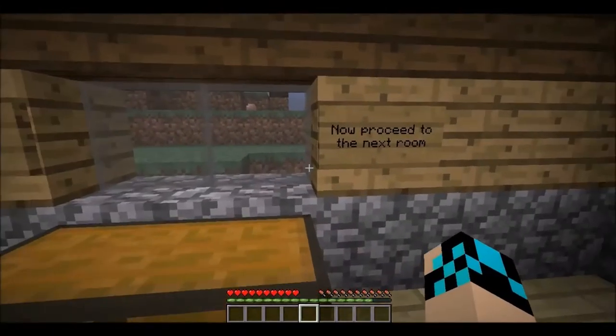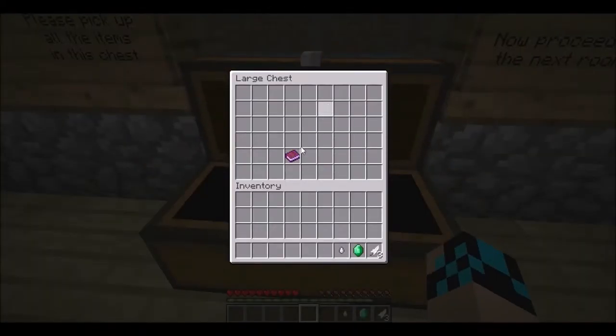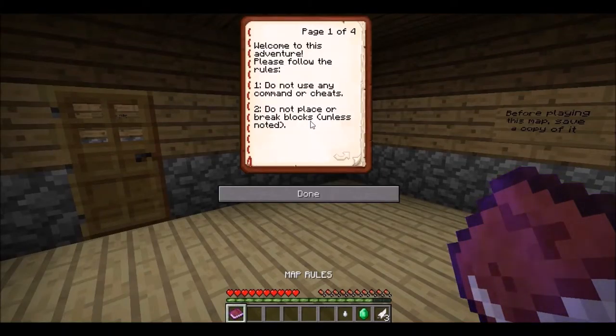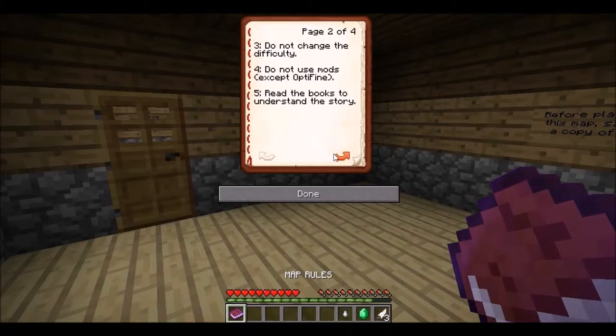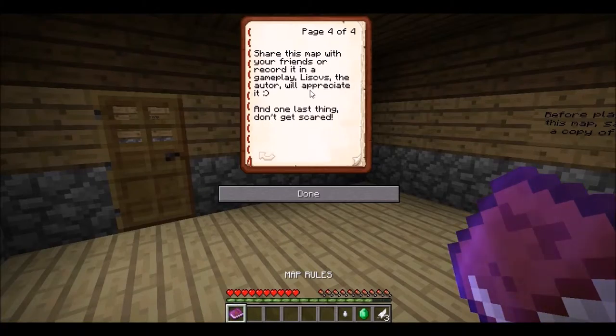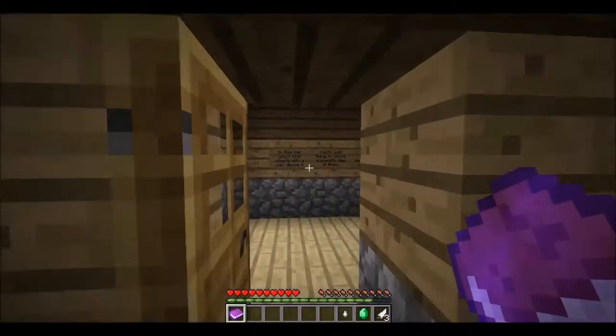So please pick up all the items in the chest, you may proceed to the next room. Map rules — welcome to this adventure. Please follow these rules: do not use any commands or cheats. Do not place or break blocks unless noted. Do not change the difficulty. Do not use mods except Optifine. Read the book to understand the story. You won't lose items if you die. Share this map with your friends and record the gameplay. And one last thing — don't get scared. We're gonna get scared.